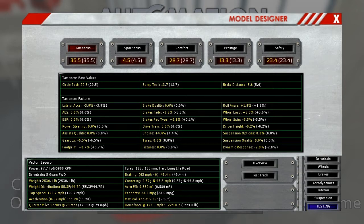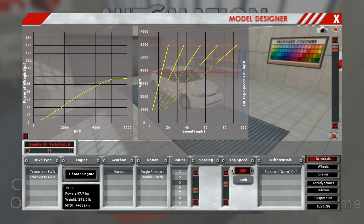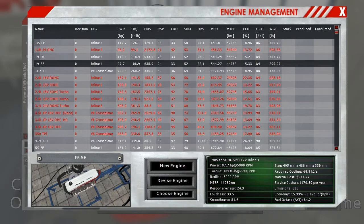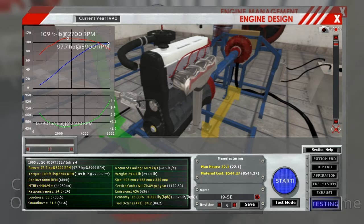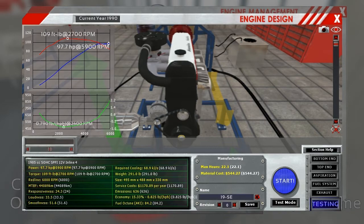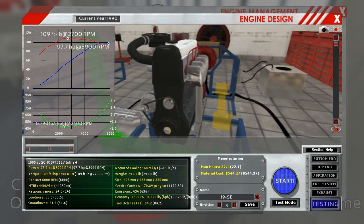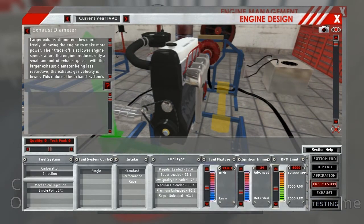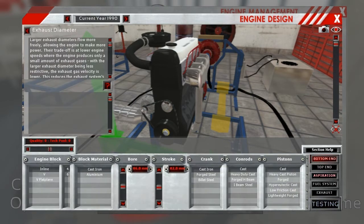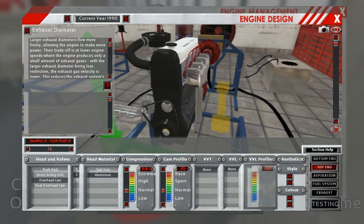There was nothing really striking to change here, but there were some minor changes I could do with the engine. If we choose the 19 SE and revise it, we remember it was a single-point EFI setup making 97 horsepower and 109 foot-pounds. The octane we chose was 86.4 and we only used 84.2, so using some rough math I can see I could add about half a point of compression and still be safe, going all the way to 9.5.